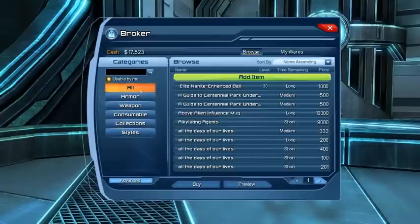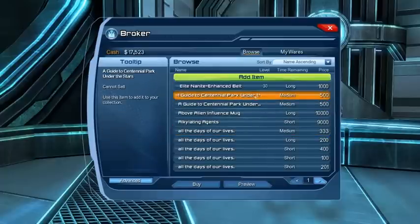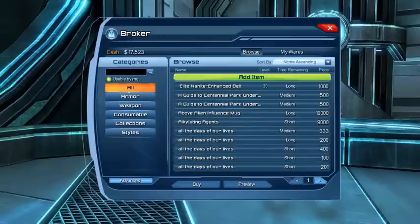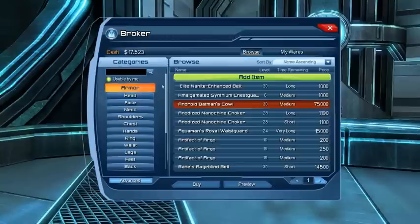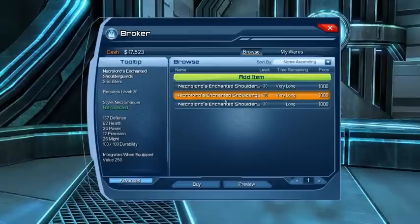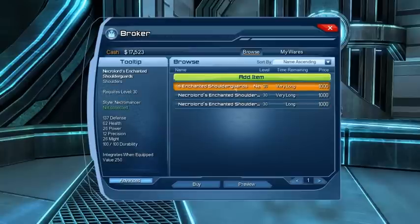Much like auction houses in other games, we can set the flag to 'All' to show everything on the auction house, or filter by category. For example, selecting 'Armor' shows all armor and expands subcategories below it. If I'm looking for shoulders, clicking that narrows it down to shoulder items that are usable by me and of that specific type.